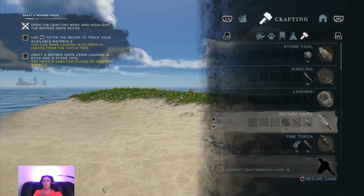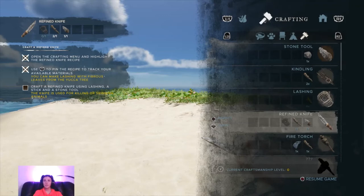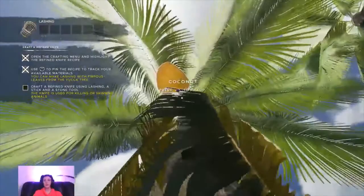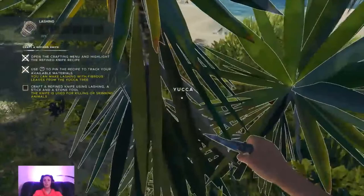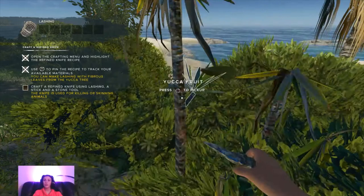Use R3 to pin the recipe to track your available materials. You can make lashing with fibrous, so that's what I need to do. Is it 'yucca' or 'yucca'? Because it's like Gucci - Gucci's got two C's. Is that mango? I might have some coconut. Yucca! Oh my god, how do I get it? I'm gonna be here for such a while. Oh, I'm lost now.